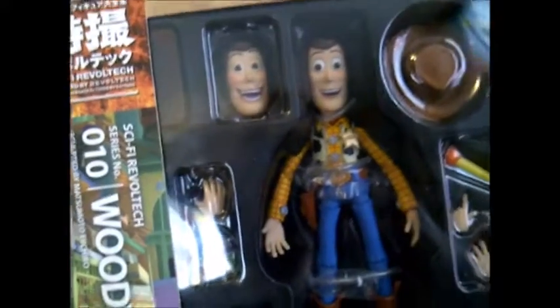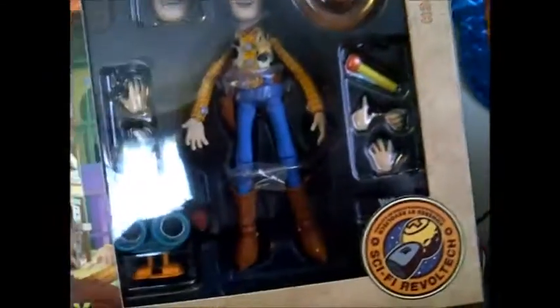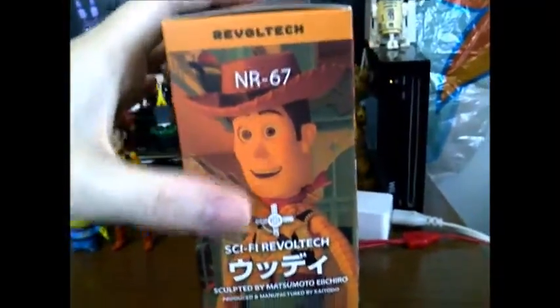I guess I could also mention the bat face — pretty cool. So this is it, the box. Let's look at the side here, which shows a nice picture. This is RevelTech — shows a nice Woody picture. Toy Story.